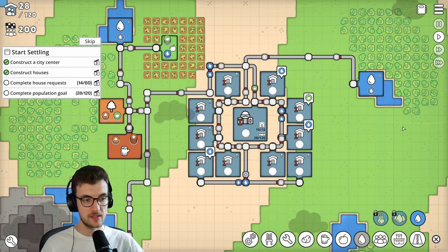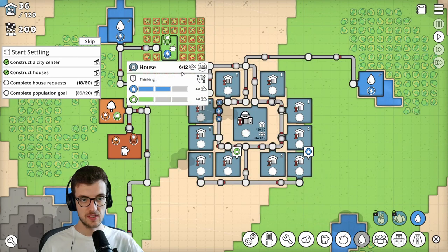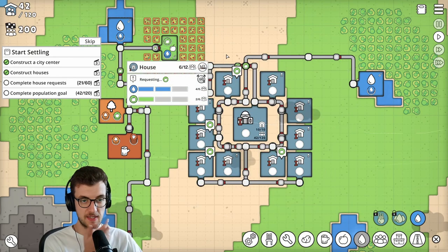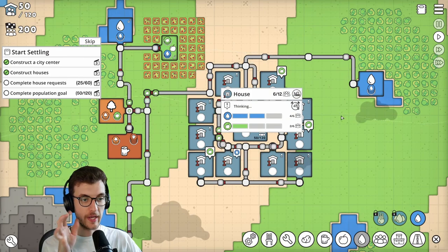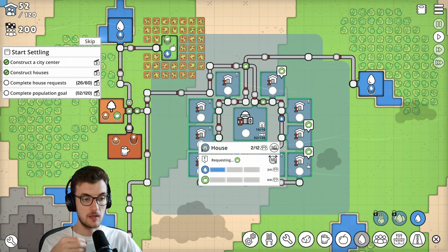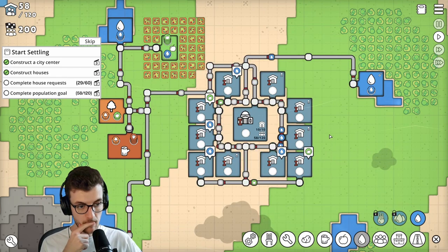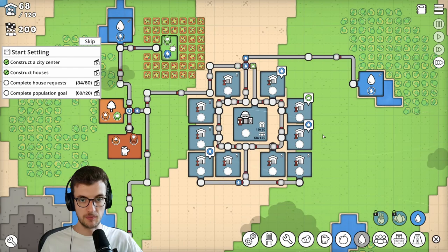Complete house requests - I'm guessing requests are consistent. This one's got two water. So how does this system work? Is this the population of the house? Each request that gets completed into the house makes the population go up. So each request that gets completed increases the population of the house - that's interesting. I also feel like this isn't very well optimized because of how many stops and starts there are - a lot of meaningless steps. If the paths were shorter, that would be better.